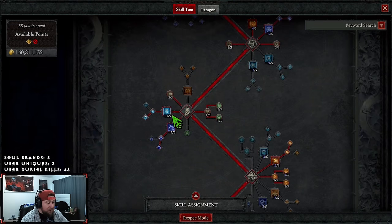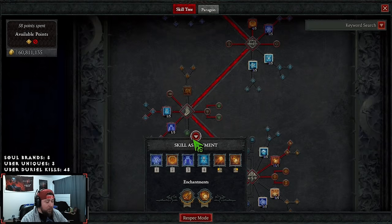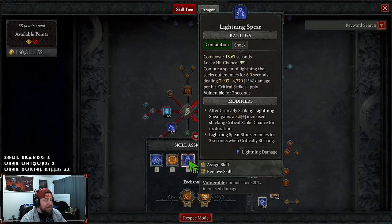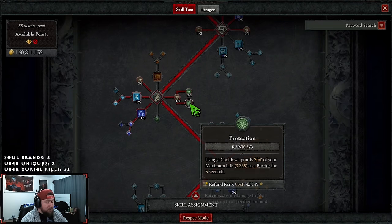Ice Blades into Summoned Ice Blades helps reduce our Meteor cooldown from 4.1 seconds down to about two seconds. Lightning Spear into Invoke Lightning Spirit is the MVP of the build and a must-have. This season, Lightning Spear stuns all enemies on crit and is basically our only way to apply Vulnerable besides our pets - a constant dose of vulnerability for 3 seconds, which is 20% more damage. Then one point in Align the Elements and max Mana Shield for DR and barrier.